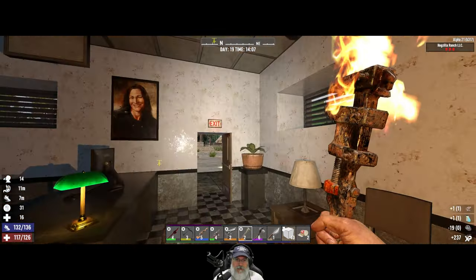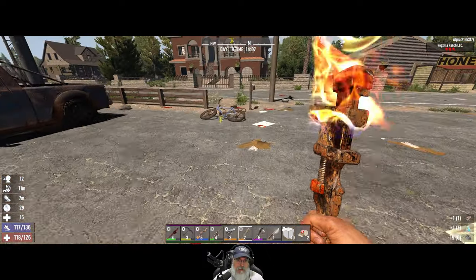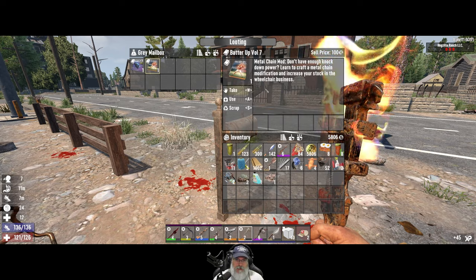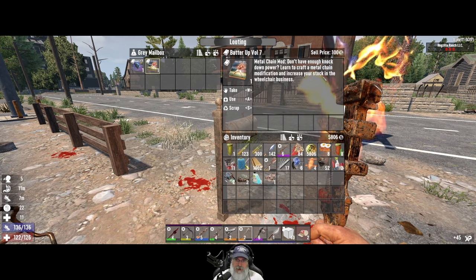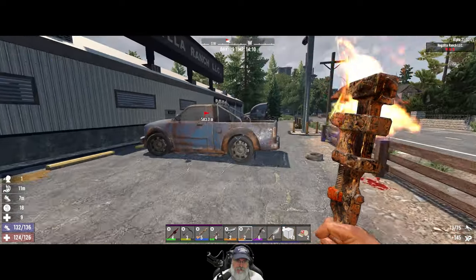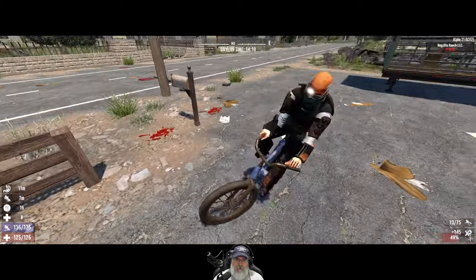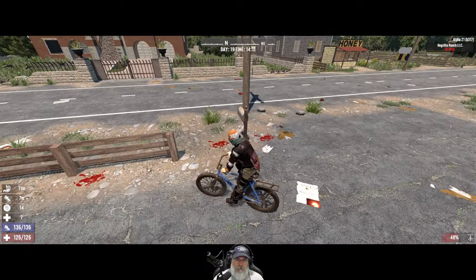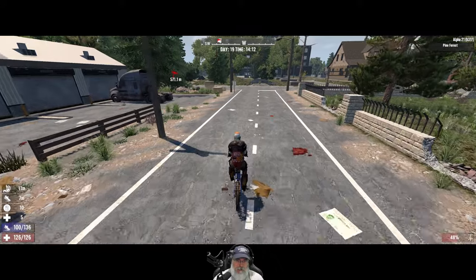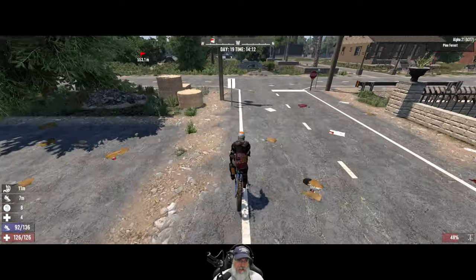We're getting a little too far into the building there. This mailbox hasn't been looted — learn to craft the metal chain mod for your baseball bat and wraps. Since some of this stuff is still available, we better check, just keep on checking here.